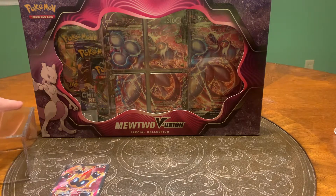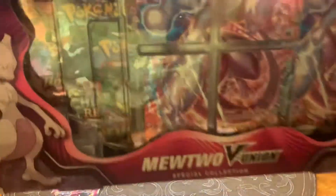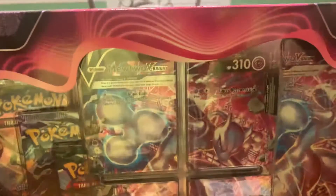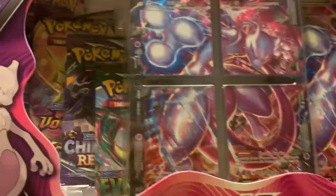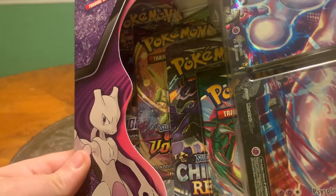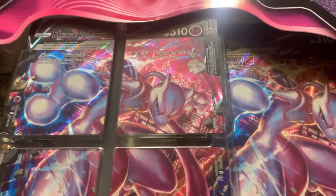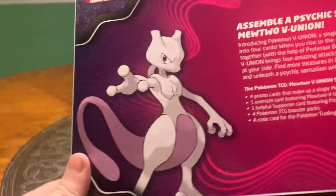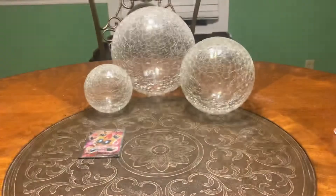Now let's jump into the main attraction that you guys are probably watching this video for - the Mewtwo V-Union special collection. As you can see: Fogging Skies, Chilling Rain, the Voltage, and I believe a base set Sword and Shield. We have our four Mewtwo cards and a large Mewtwo card. That's the back there if you want to pause and read it. Let's jump right into this and crack it open.